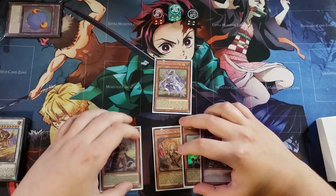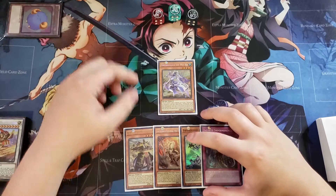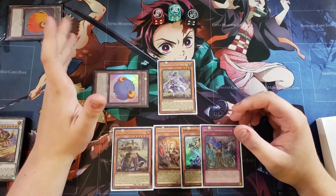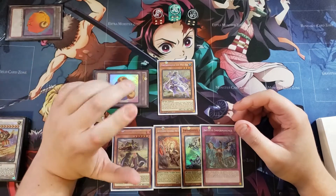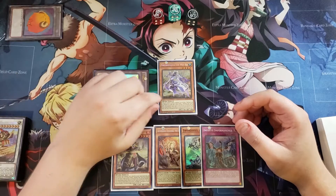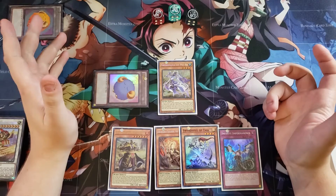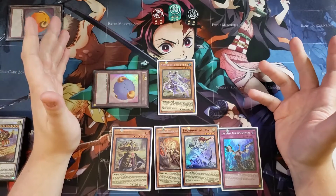We start by normal summoning Mo Yi. Mo Yi is a great normal summon because if this card is normal summoned you just reveal a Sword Soul in your hand and then special summon a token. All your Sword Soul monsters summon a token that is a Tuner, Water, Level 4, Zero Attack, Zero Defense, and a Worm-type monster. When used as synchro materials you get different effects: Mo Yi lets you draw a card, Long Yun inflicts 1200 damage, and Taiye sends a Sword Soul or Worm monster from your deck to the graveyard.